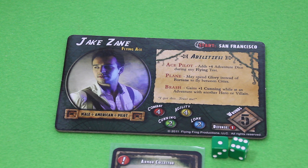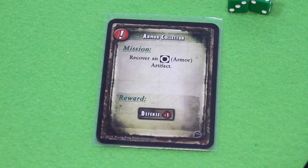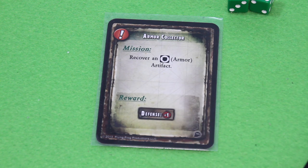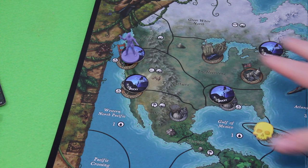I'm also playing with personal missions — I drew two and kept one: the Armor Collector, recovering an armor artifact. There aren't any armor artifacts out there yet, so I have to wait. But plus one defense is always nice. Sooner or later we'll most likely see an armor artifact. Now let's get cracking.